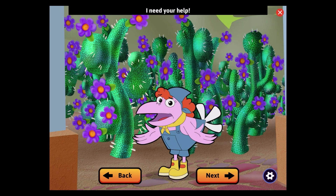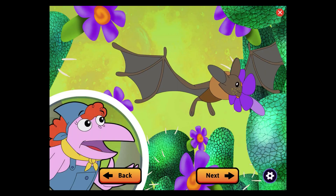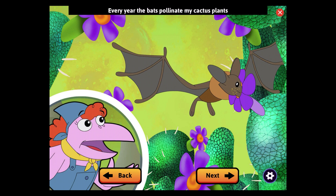I need your help. My famous cactus apple juice is Digit's favorite drink. He looks forward to it every summer. But this year, we haven't had any cactus apples, because there haven't been any bats. Every year, the bats pollinate my cactus plants, carrying pollen from flower to flower to help the cactus apples grow. We need the bats to pollinate the plants to keep our ecosystem healthy.